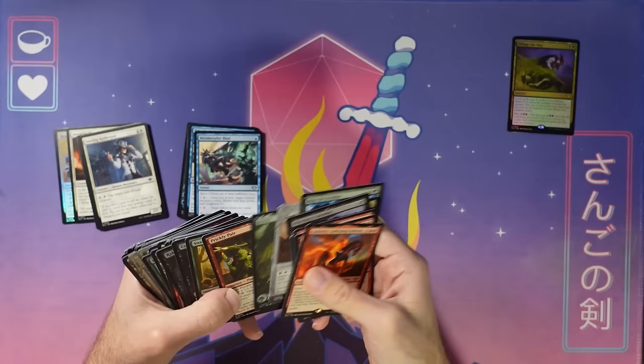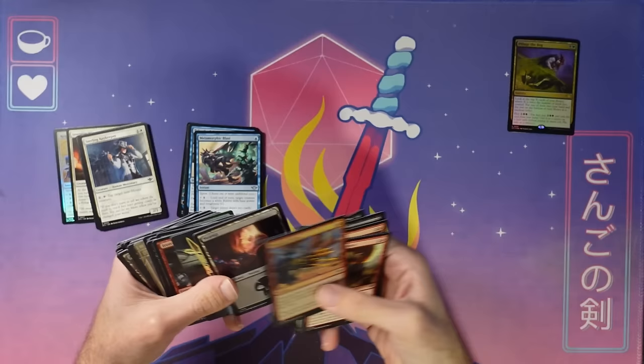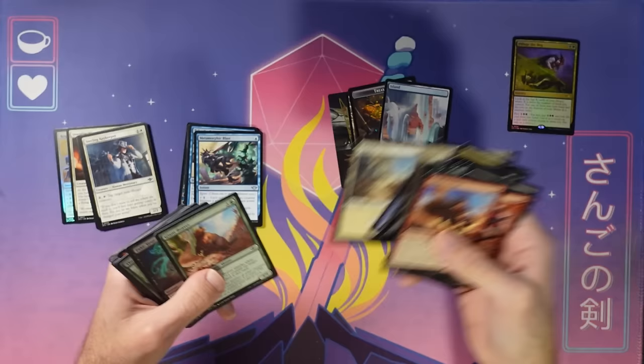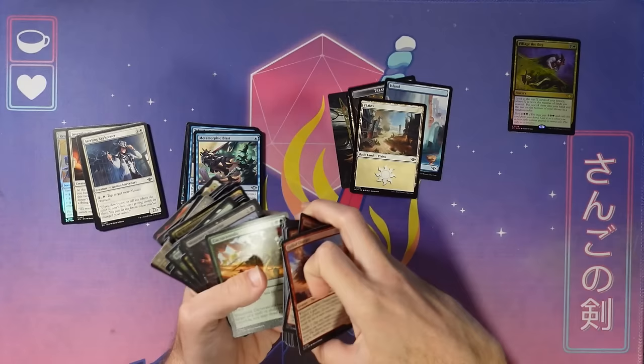As I'm pulling all these out, I also normally pull out the lands and art cards — those all just go in a stack. You're not going to put any of those in your deck. Basic lands, you will put in your deck, but you're going to add as many as you want from the store. So anything that's eligible and not a basic land — I want it in these color stacks.